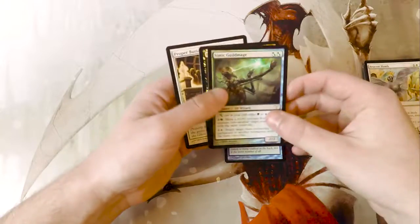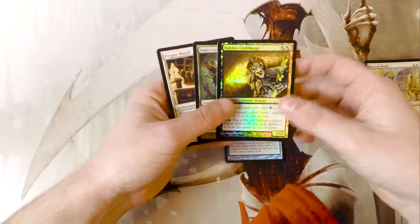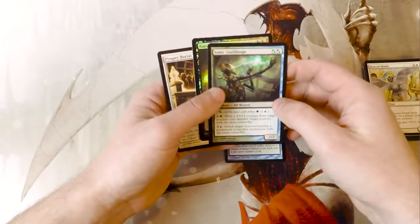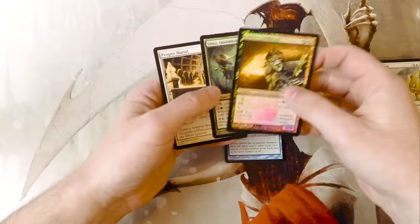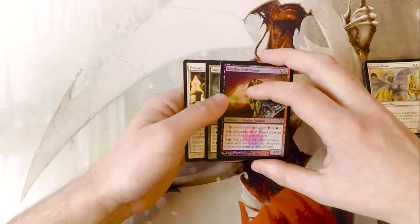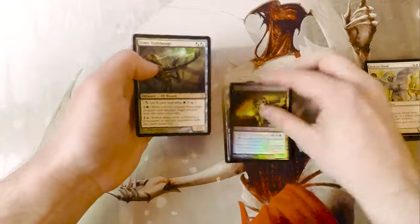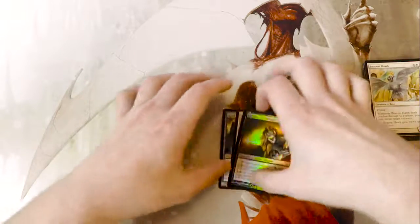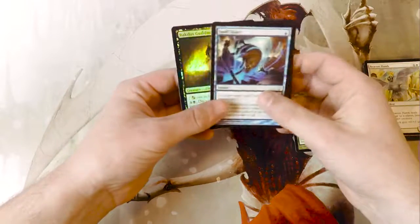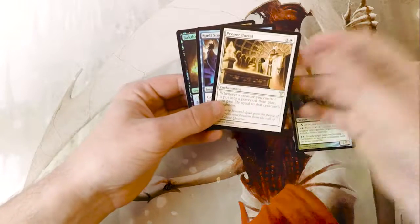There's one essentially for every guild, which is basically a two-color combination — in this case black-red being Rakdos and green-blue being Simic. These were the original guild mages, which I think are better than the redo guild mages in Return to Ravnica. So really a not bad pack, basically because of Spell Snare. Unfortunately no shock land, but hopefully we'll get some more packs and open one in the future.